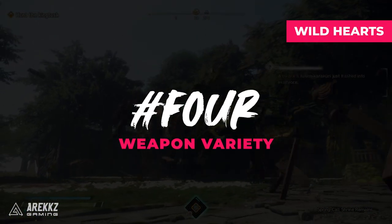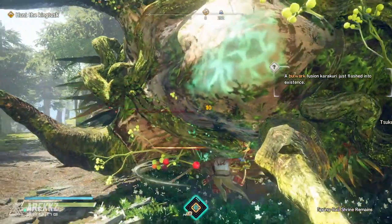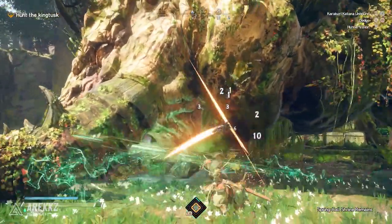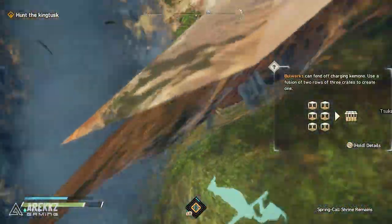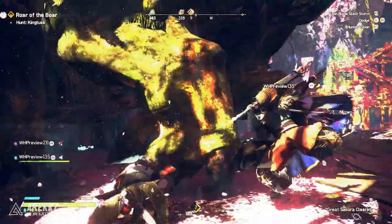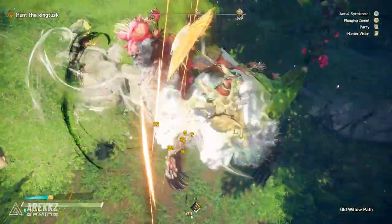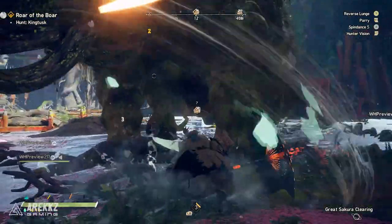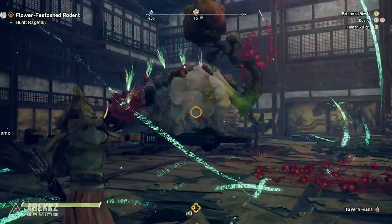The game has a variety of different weapons. At this time I can only speak about the karakuri katana, the bladed wagasa — which is the umbrella — and the bow. If you've seen the most recent trailer, there is a fourth weapon, and there are more still that I can't talk about yet. The karakuri katana is a beginner-focused weapon that is basically a blade that also turns into a chain whip. The bladed wagasa is an aerial aggressive umbrella that lets you power up through continuous attacks and attack from the air. The bow lets you rain arrows from above or pile arrows into enemies and then detonate them later.